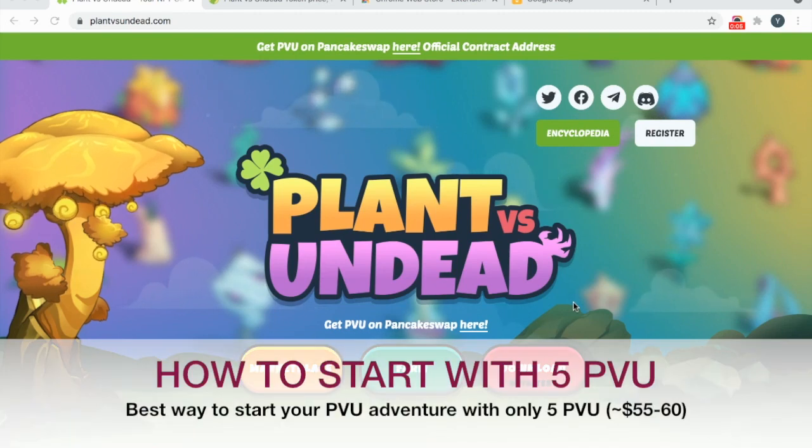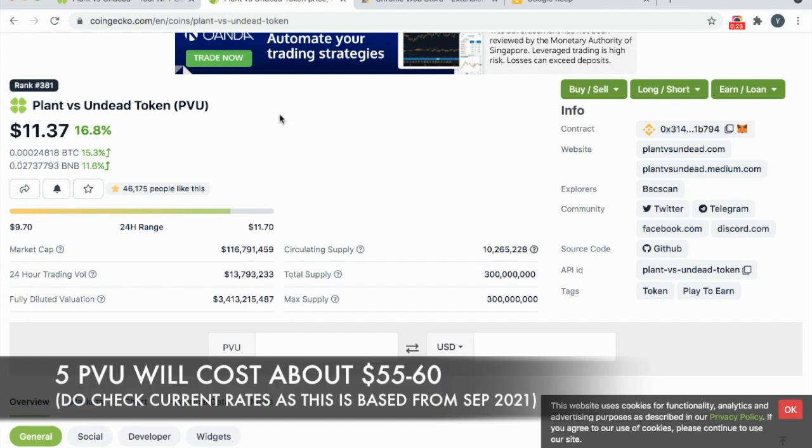Hello everyone, today we're going to get started on the latest NFT game Plants vs Undead, commonly known as PVU. I'm super excited about it as I've played Plants vs Zombies years back. I'm going to show you how to get started, and the minimum you need is 5 PVU tokens, which is essentially roughly about $55 USD.